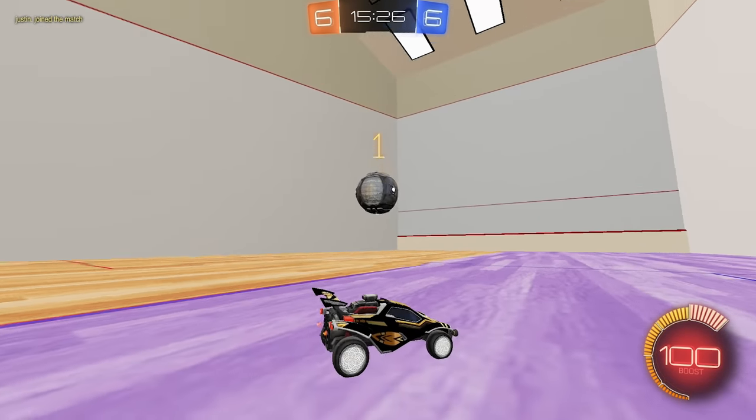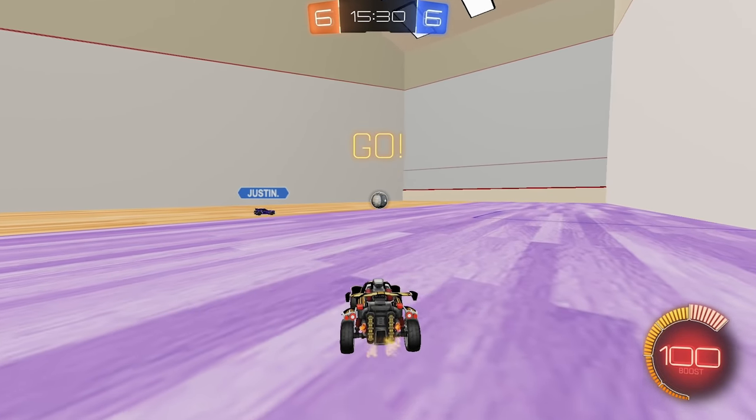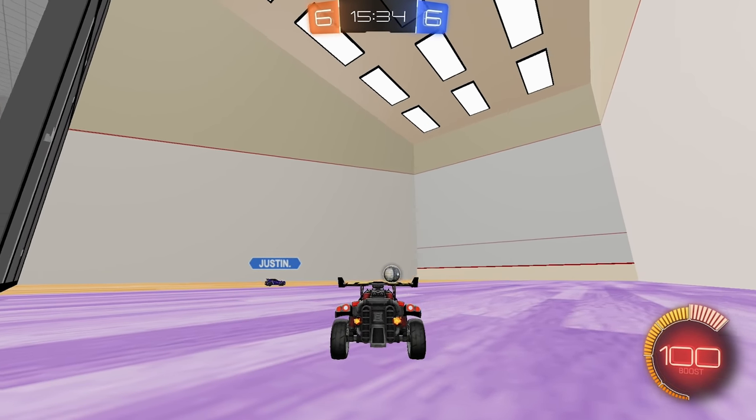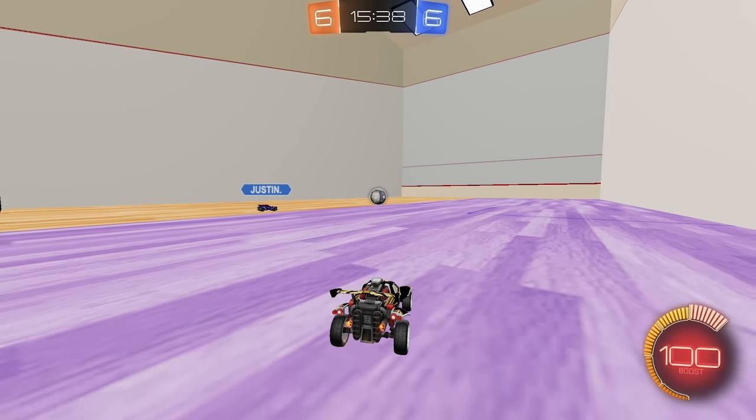So the roof is yellow too, right? Yeah, so you can't smash it into this. What if you smash it against one of the lights up there? You want to call it in? Sure, let's do it.